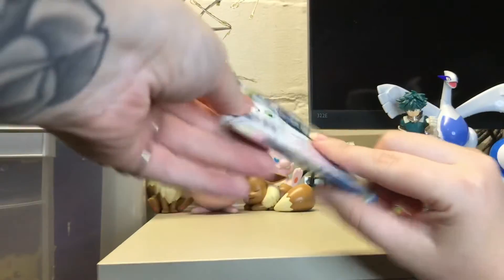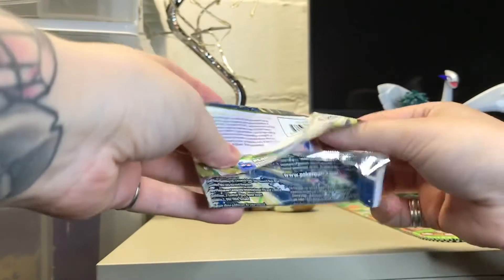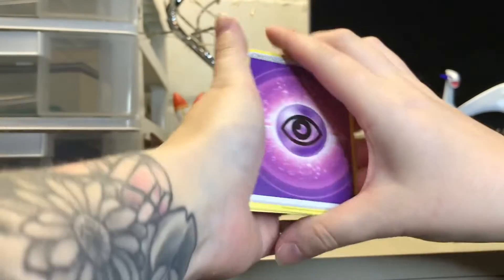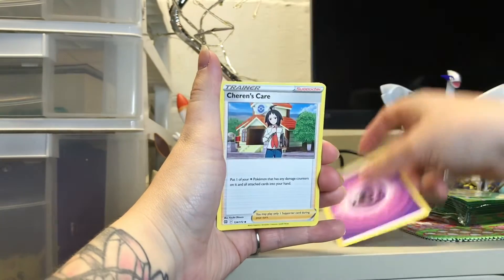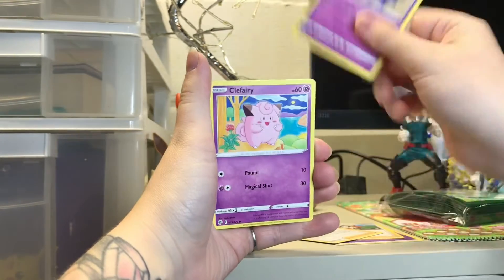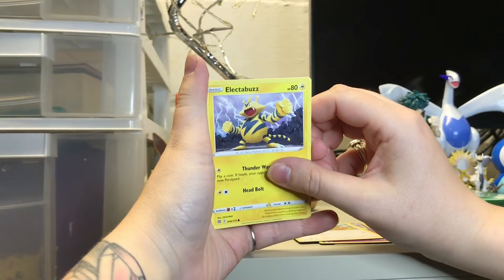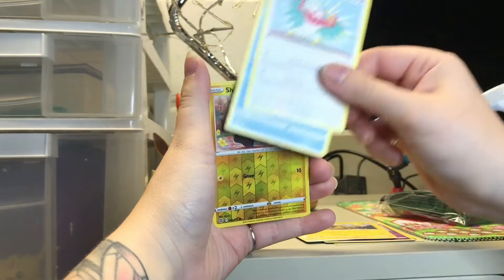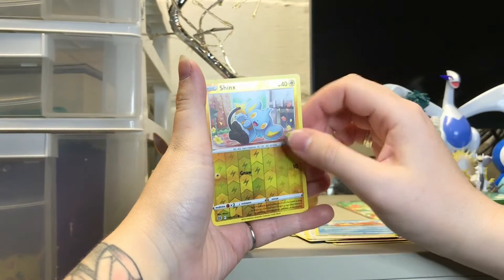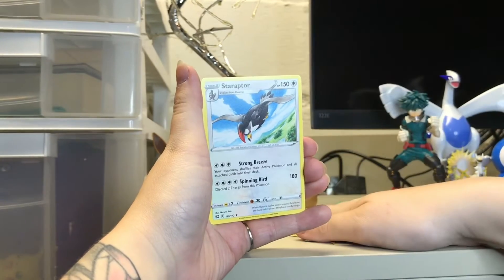Okay, we're going into Brilliant Stars. Let's see how our luck goes here. Psychic Energy, Cynthia's Ambition, Starmie, Clefairy, Bidoof, Electabuzz, Hawlucha, Sneasel. Shinx is our reverse. And our last card is Staraptor.